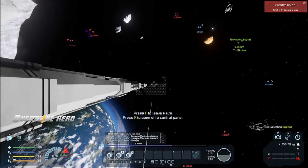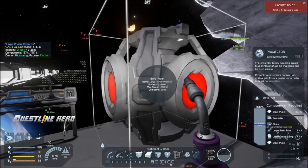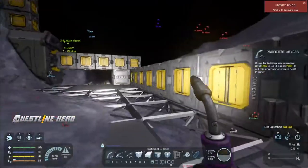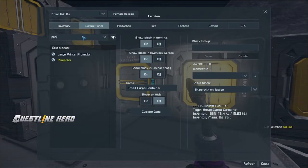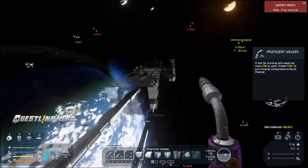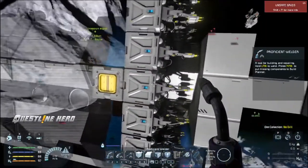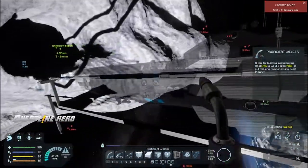If you've been watching my streams or paying attention, you'll know I have the build vision mod. I can go into the control panel and into the projector. When I turn it on you'll see a ghost of a ship up here, and I've set that up to start basically right at the end of this printer. This printer is designed to build a ship exactly this large.